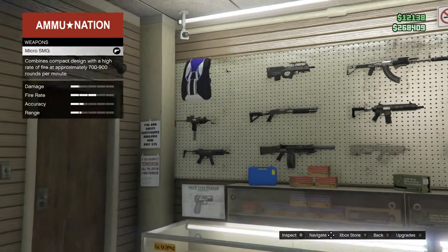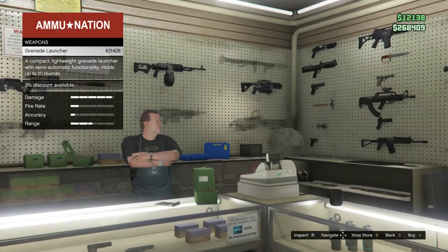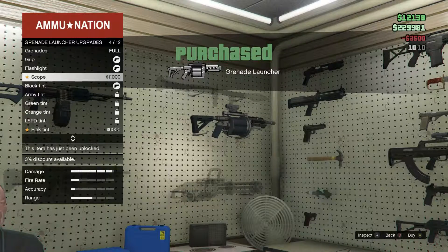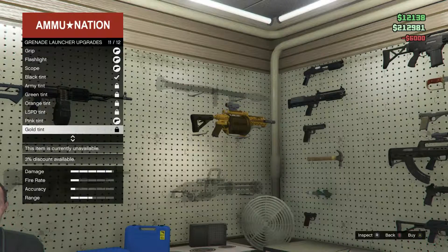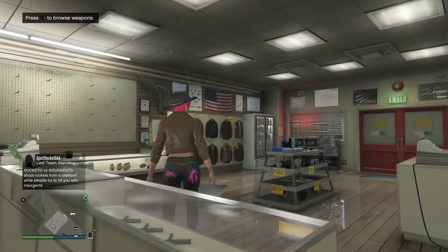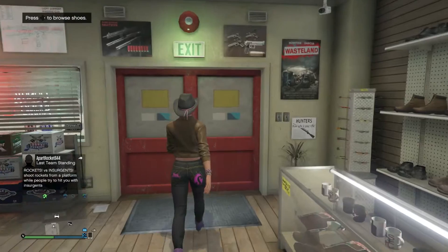You go to GTA Online, it doesn't matter who's in the party or game. You go to Ammo Nation, buy a new gun that you haven't bought before, and then buy every attachment for it — flashlights and all that. You don't have to buy skins for your guns.